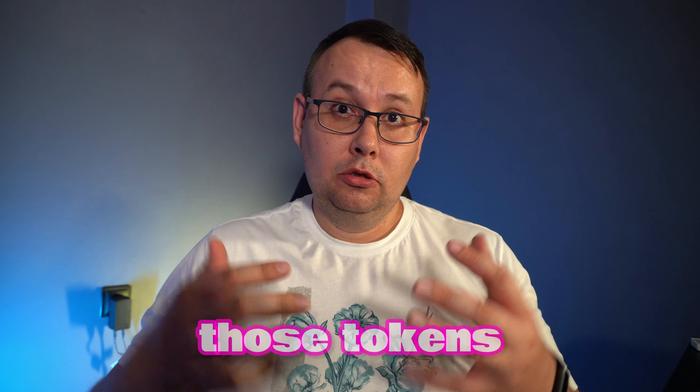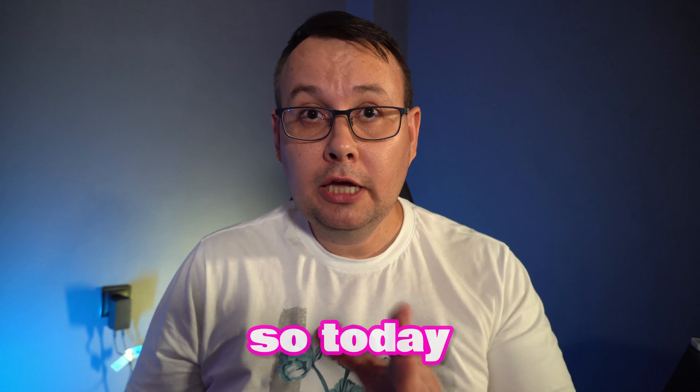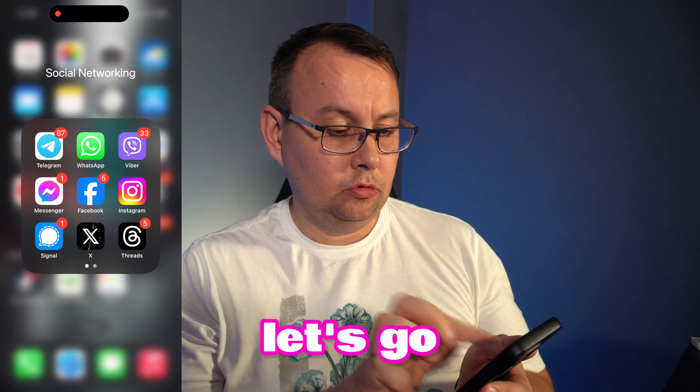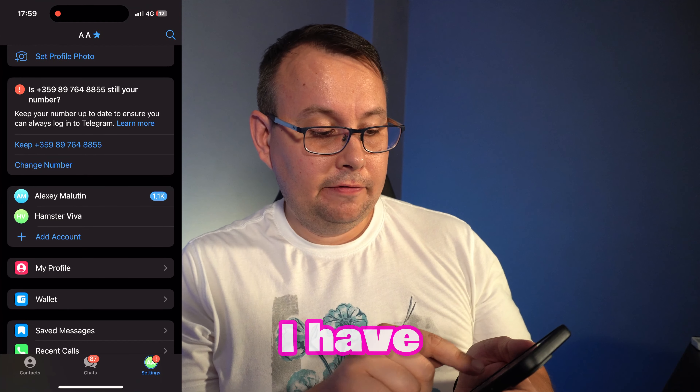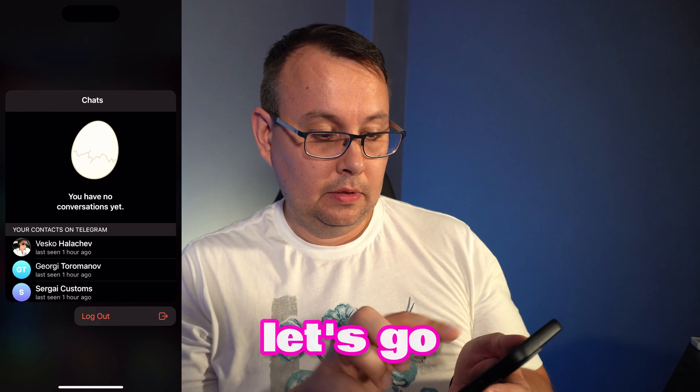I'll explain how to get those tokens and connect your wallet to the application later. Today we're doing only the installation. First of all, you'll need Telegram. I've created an empty account called 'Hamster Viva' to demonstrate.